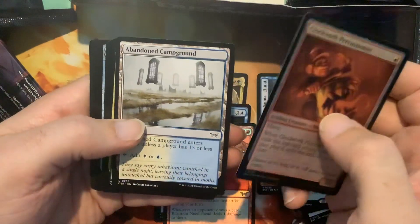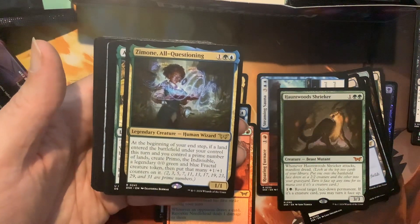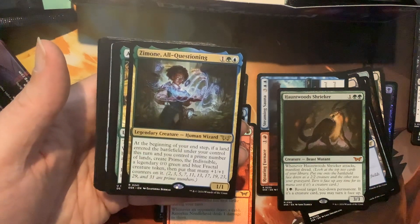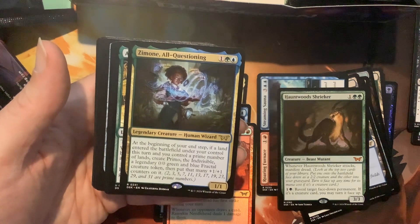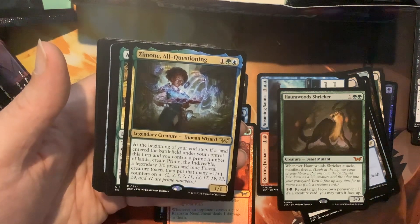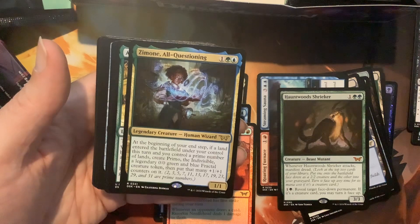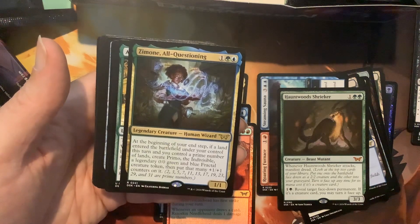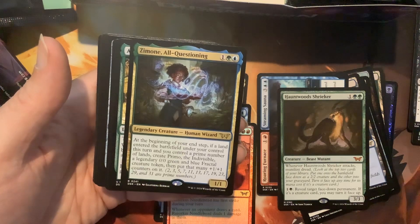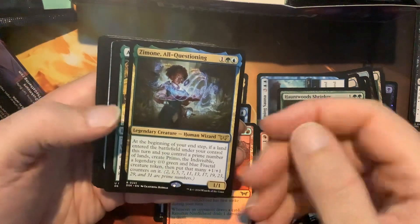Clockwork Percussionist, Abandoned Campground, Zamone — got a lot of gas in here. Zamone, hey? Three Simic. At the beginning of your end step, if a land entered the battlefield under your control this turn and you control a prime number of lands, create Primo the Indivisible — a legendary 0/0 green and blue fractal creature token — and put that many plus-one-plus-one counters on it. Have fun! Seems very cool, I like that, it just seems interesting.